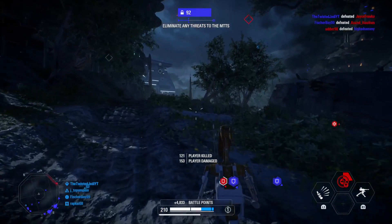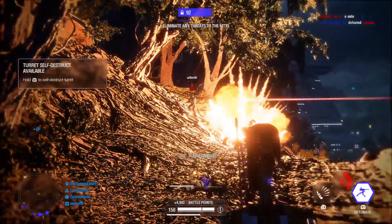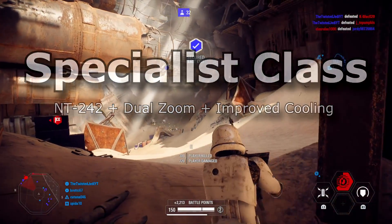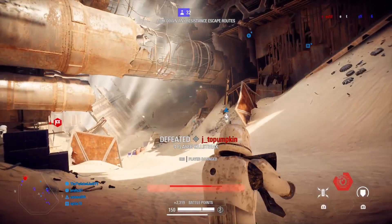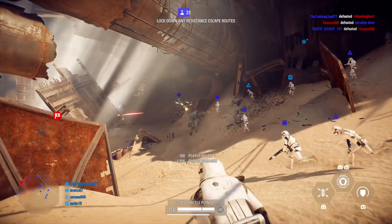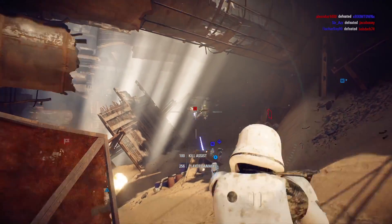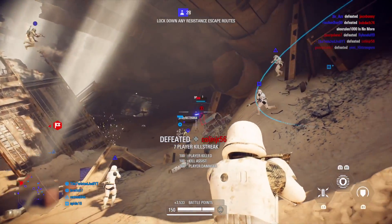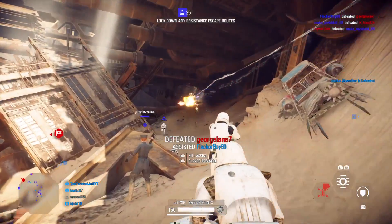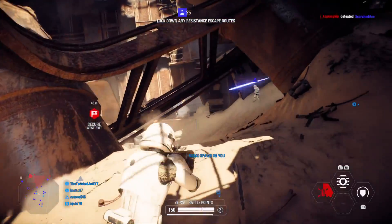Finally, the Specialist class — those who watch my streams know I love playing Specialist. My weapon of choice is the NT-242 with dual zoom and improved cooling attachments. It's one of the most satisfying weapons in the game — one-shot headshot to any infantry unless they're a buffed Heavy. Landing a clean headshot and hearing that kill ping is so satisfying. I also suggest trying the A280-CFE with the burst attachment — it's a lot of fun but doesn't give quite as much range, so use it in close quarters.